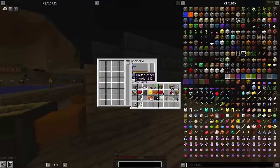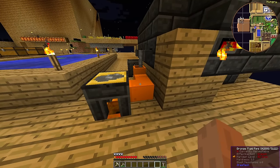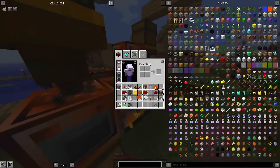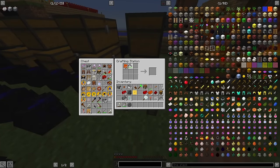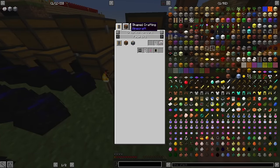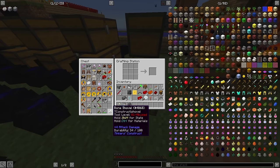A large part of the steel for this project is coming from all the chain armor that I've been macerating, and that needs to be processed. My first major crafting is the six vacuum tubes needed for the circuits. These suckers need half a stack of copper on their own, and they are only one part of the process.